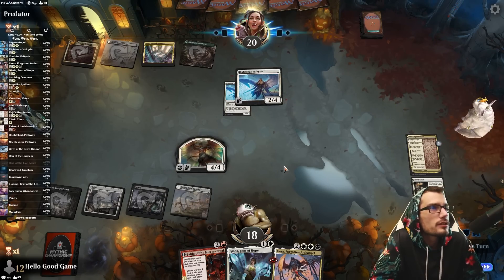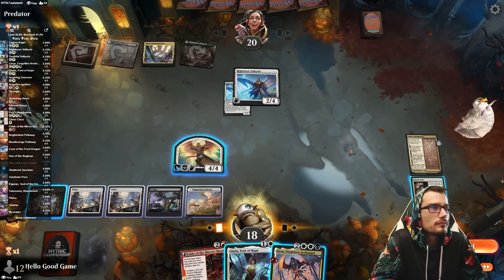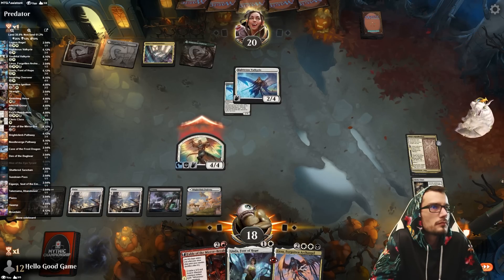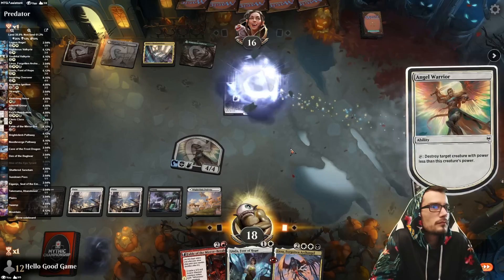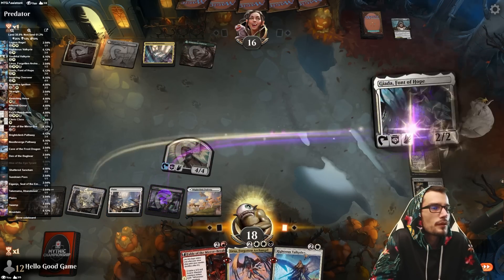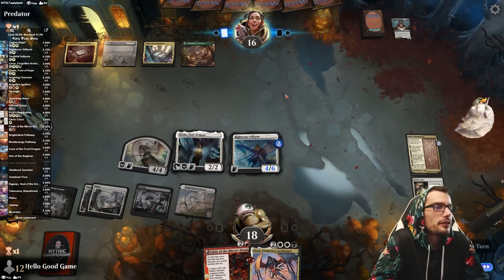I like Valkyrie's coat, it looks comfy. This is kind of silly, isn't it? It comes out as a 4/6 because we have two angels in play already, so it can survive anything dirty like a Meathook.